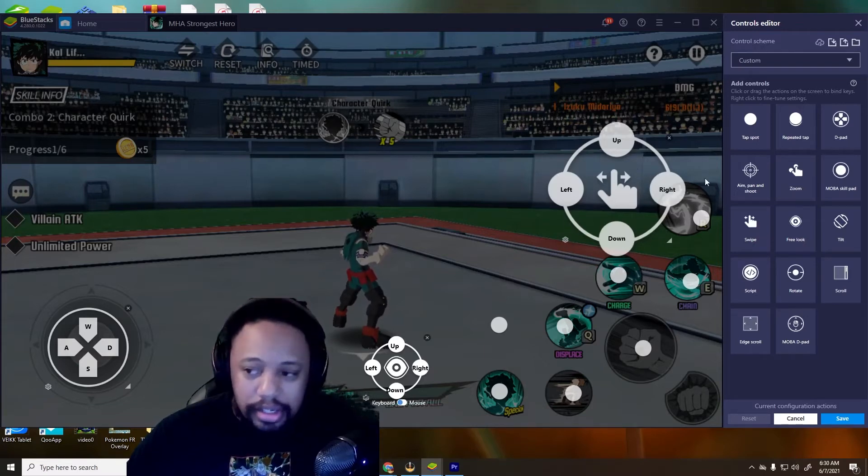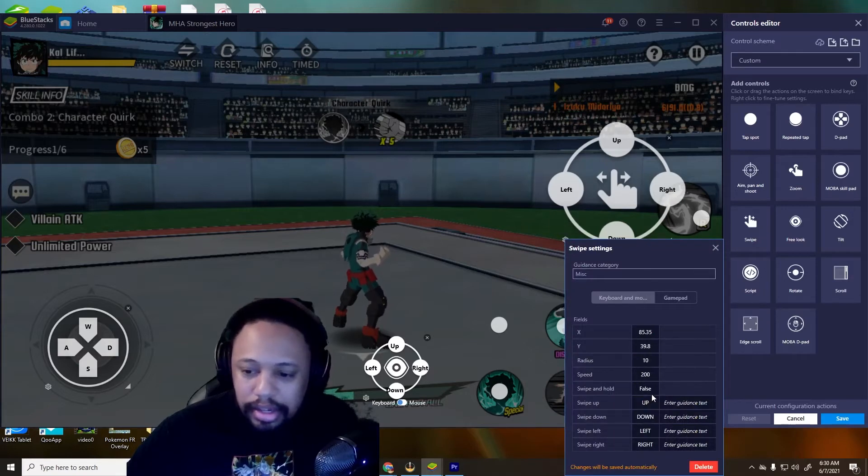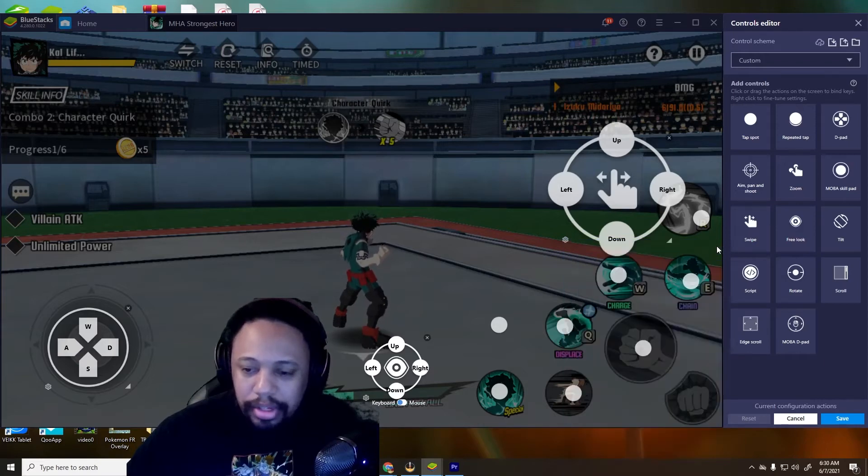Since I'm playing on an alt account, this is going to be your card assist. Normally you have to swipe it up, but not anymore. Take Swipe Right — it'll come out big — go to Settings and make sure Swipe and Hold equals false. Then put in the keybind you want. I put Down so when I press the down button it just comes out. After that, save.